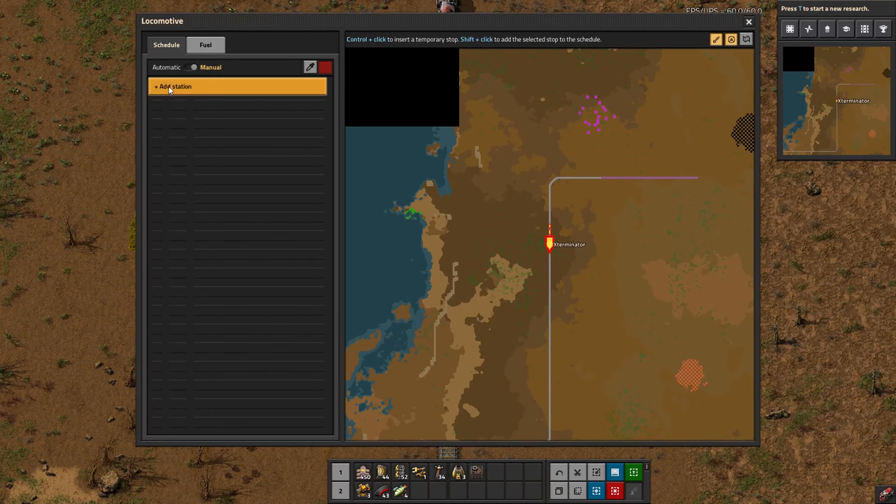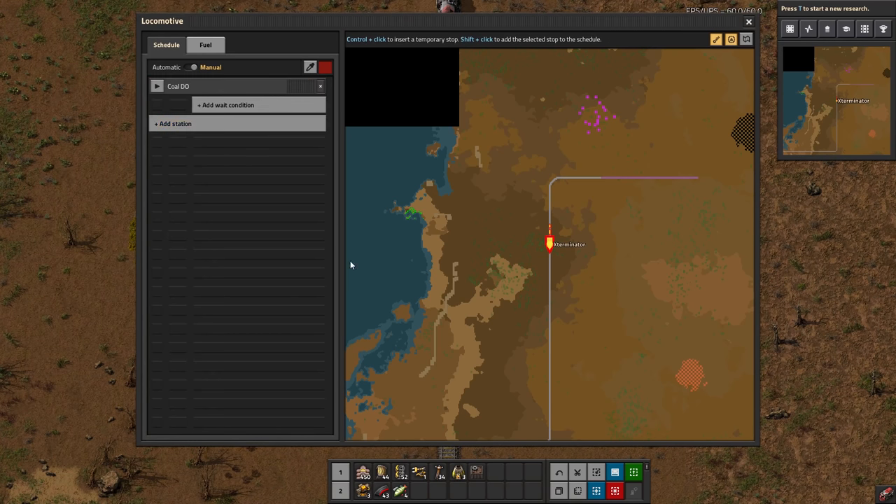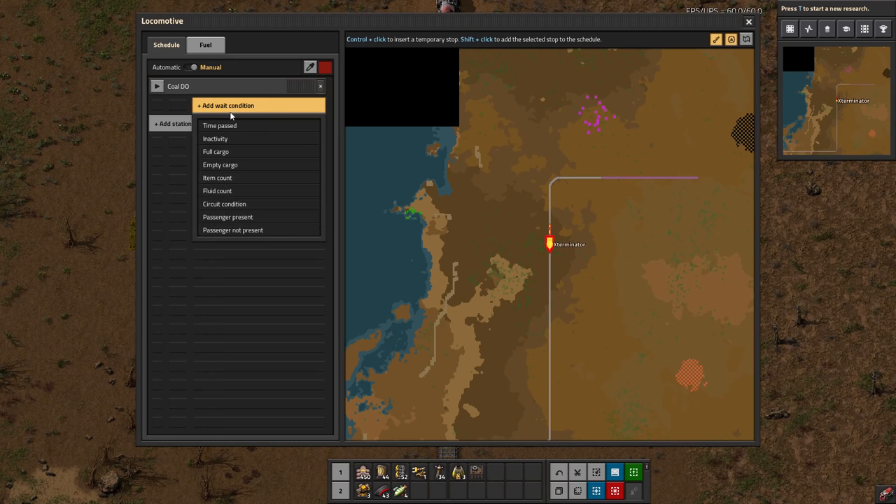If we click on the train and go to 'add station,' it'll list all the stations. Some may be in red, which means they're not accessible. You can also search for stations. Click it and it adds it to the schedule. Then you have options - you will need to add some sort of wait condition. This is what kind of condition the train uses in regards to when it leaves or how long it waits at a station.